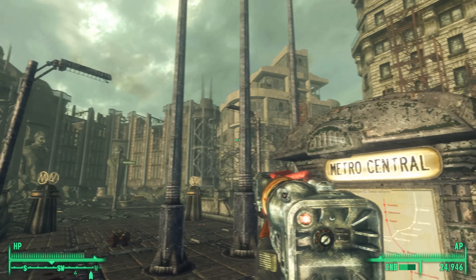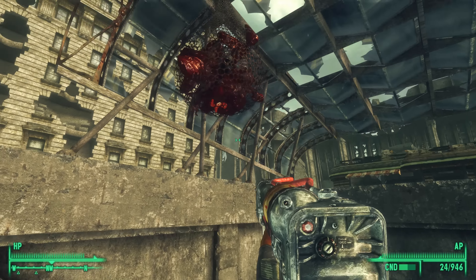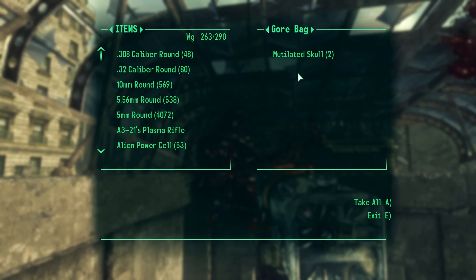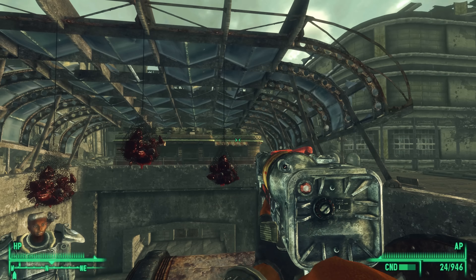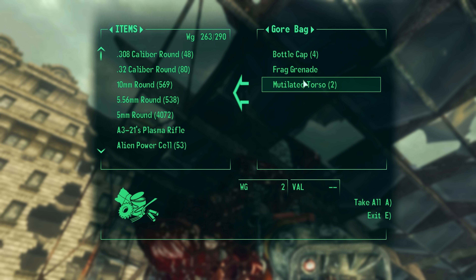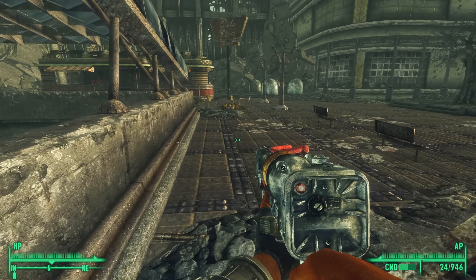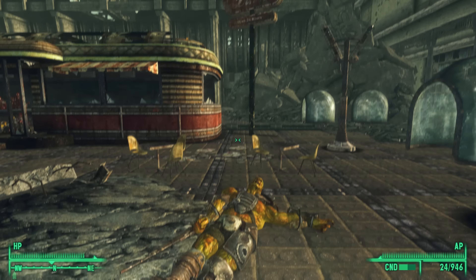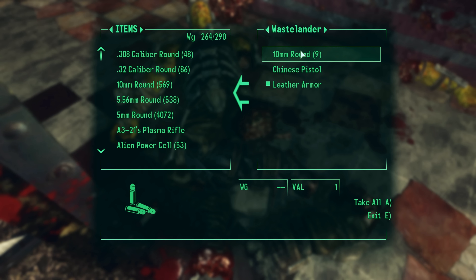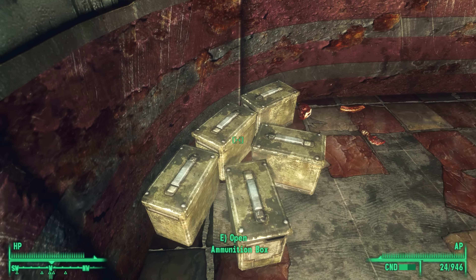So we're in Metro Central, and I don't think we've ever discovered any of this area before. We only went outside from the sewer once just to get it on the map. These gore bags we can loot. Let's take a look. Shotgun shells — that's how you access them, you kind of jump up on the escalator handle. Bottle caps, and there's two frag grenades in there. It's worth jumping up and grabbing whatever's in the gore bags. Certainly haven't been here before — we would have looted everything.